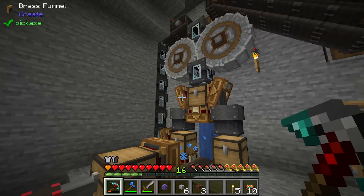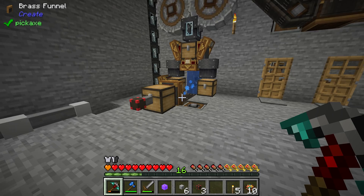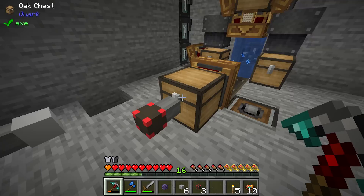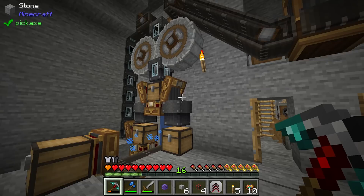Once this system is up and running and we start processing all the redstone ore from our block breaker, we should be able to make a lot more speed upgrades — potentially four speed upgrades per import cable. Eventually once we get blaze rods and blaze powder, we can also add one stack upgrade and three speed upgrades to each importer. I don't know yet if that's necessary since I'm not sure how fast we'll be producing items.